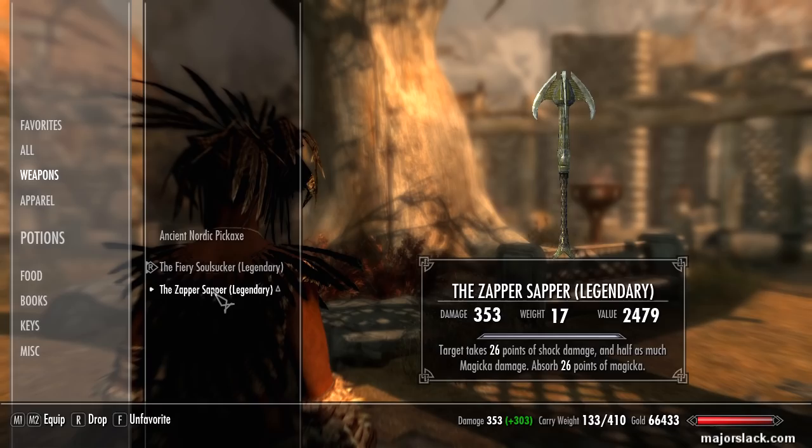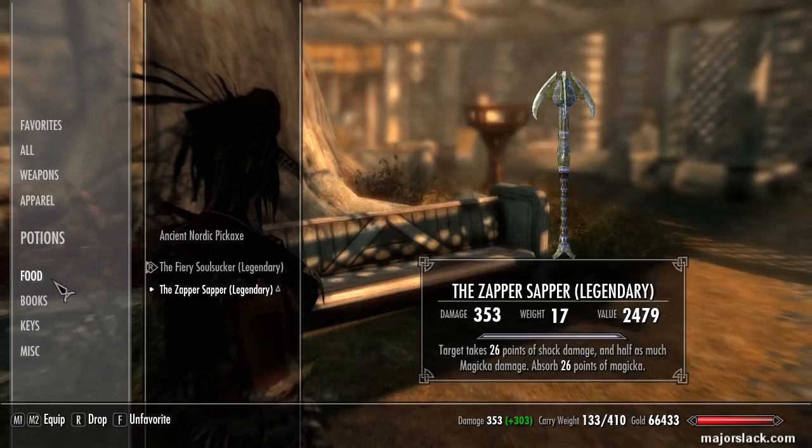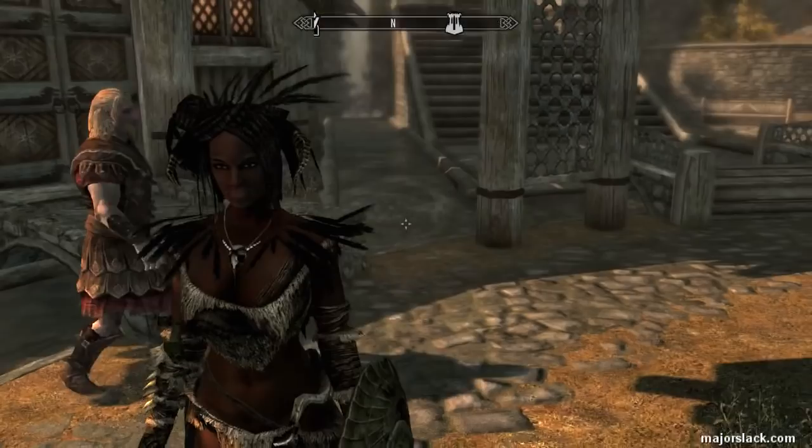Make sure you have an Ancient Nordic Pickaxe. If you don't have one, you can get one from Glover Mallory by doing a little fetch quest for him. Glover Mallory is the blacksmith in Raven Rock on Solstheim. I also have 50 vegetable soup and 33 one-handed potions - I can do 150% more damage for 60 seconds with those. With the vegetable soup I can do perpetual power attacks. With that, we're going to take on the Dragonborn DLC, which kicks off by going to the Windhelm Stables.